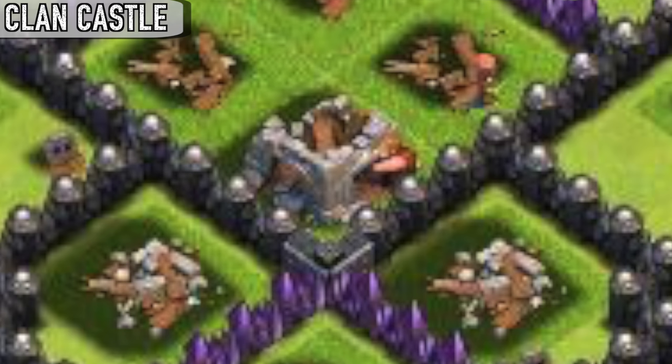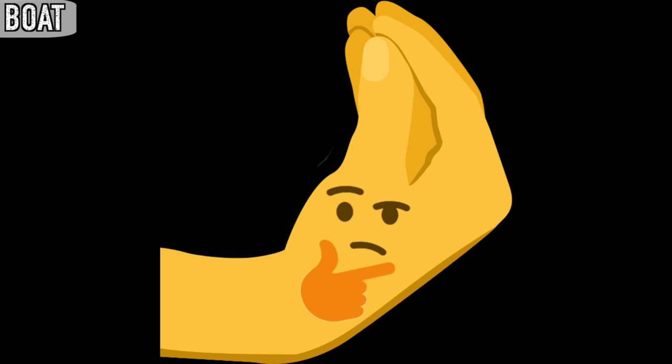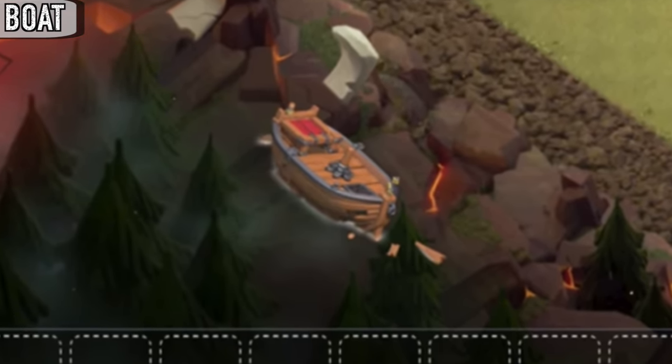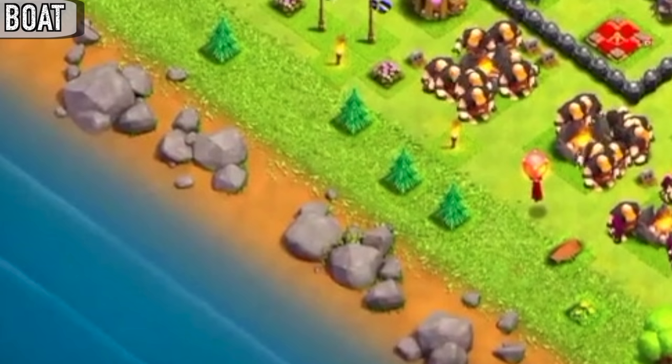If a rebuilt clan castle is destroyed in a raid, it will exactly resemble the original clan castle ruins. The boat isn't really a building, but a cool fun fact: prior to May 2017, the boat could be seen in war bases floating among the trees. Also, when you look at an abandoned base that hasn't logged on since that update, the boats won't be there.